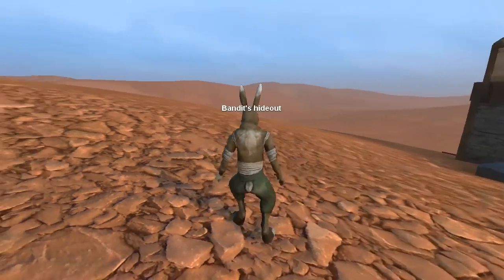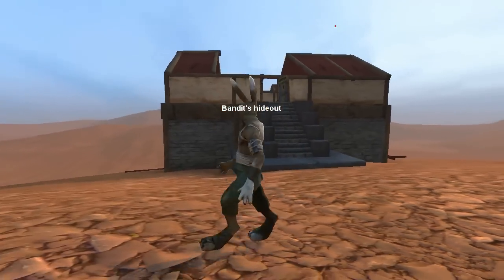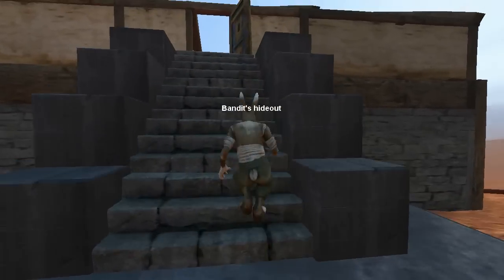So we're in the middle of the desert here and all there is is this — well, by the looks of it, it's a destroyed building. Walk up to it, it says Bandit's Hideout.